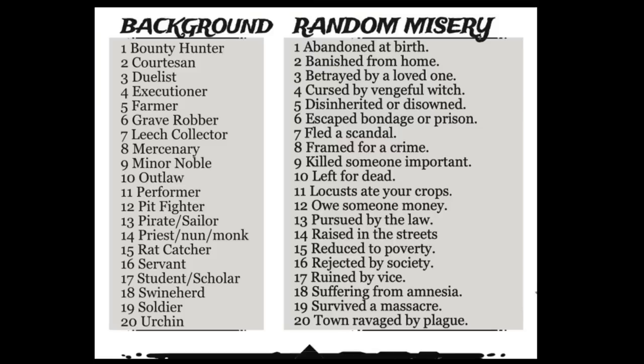To create a character, you roll a random background in Misery — no 10-page backstories here. If you roll a 4 and a 7, you're an executioner who fled a scandal — maybe you chopped off the wrong person's head by mistake. Or you could be a soldier who was ruined by vice, or a mercenary who survived a massacre. Deathbringer dice allow you to play a classless game, but a lot of people like classes, so I do include five.